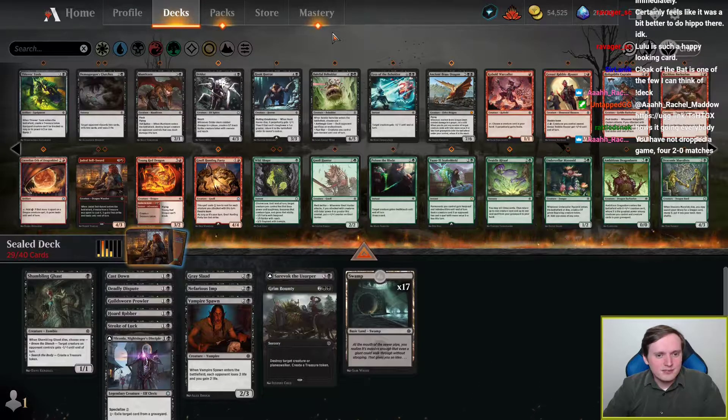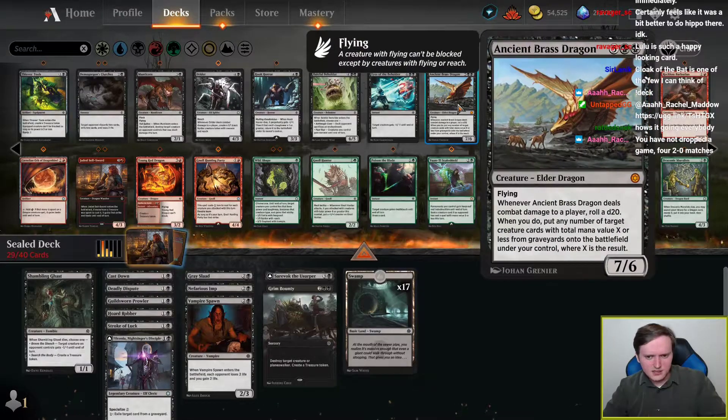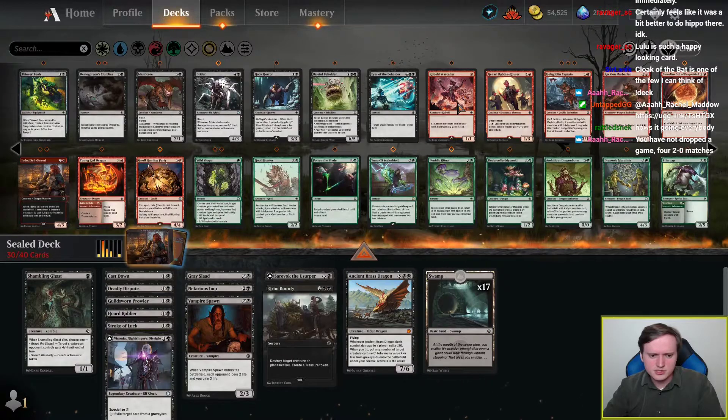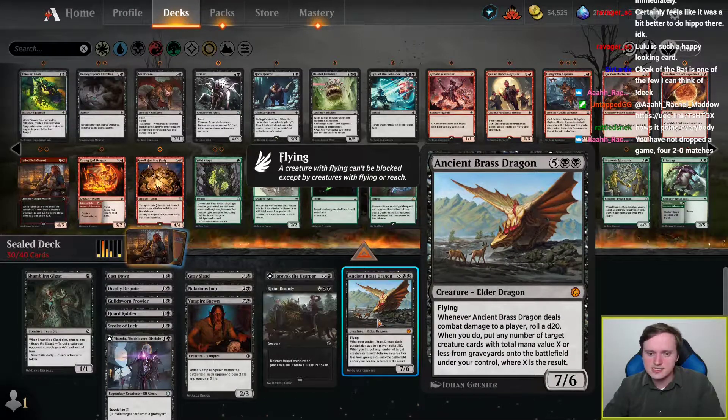The 5-and-above slot in Black at low rarities is kind of awful. But we do have Ancient Brass Dragon, which is not a good dragon, but is a 7-power flyer for 7 mana, which is respectable.